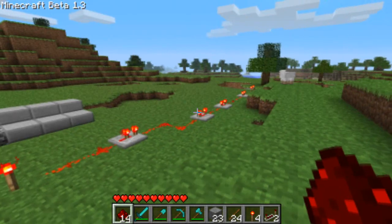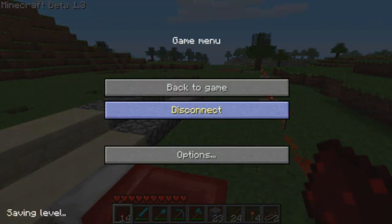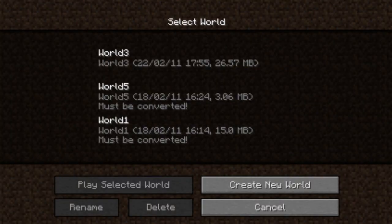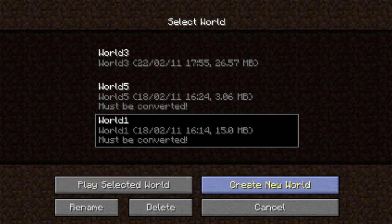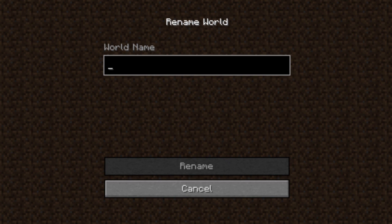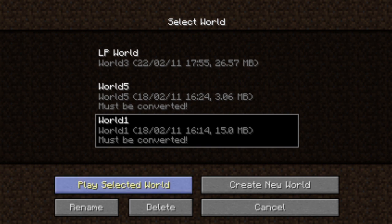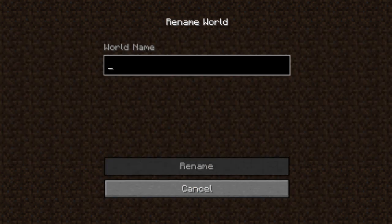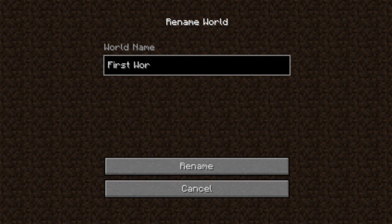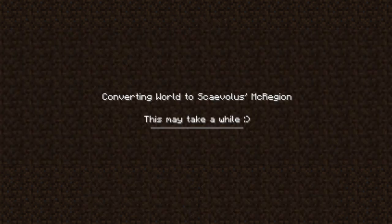Also in this patch we have whitelisting on servers, so now you can add a whitelist to your server. There's also a new save file format - I've converted one world already, which is world 3, my let's play world, so you can name it LP World. World 1 is my first ever world so I'm going to name it First World. When you log in for the first time it will convert that world into the better save file format, which hopefully will help reduce lag on multiplayer as well.